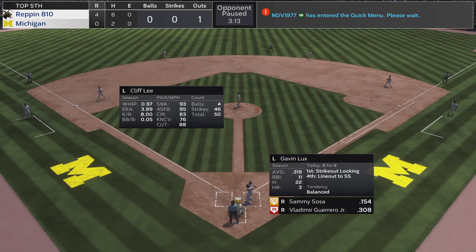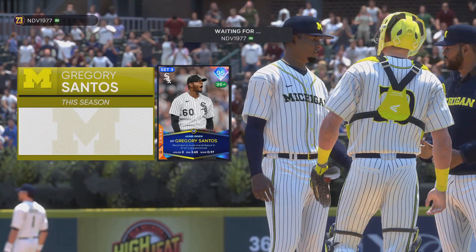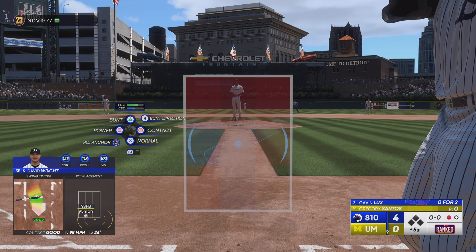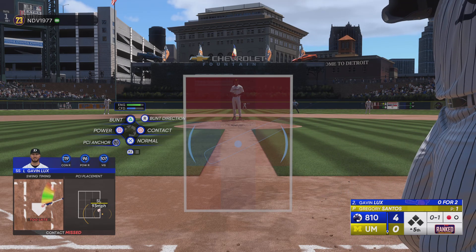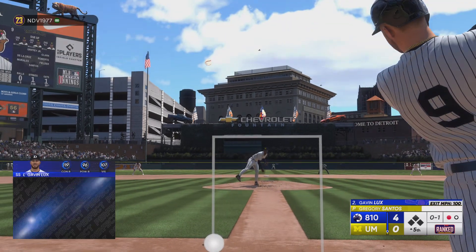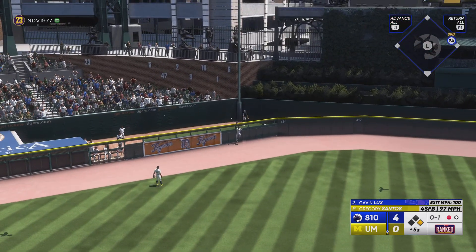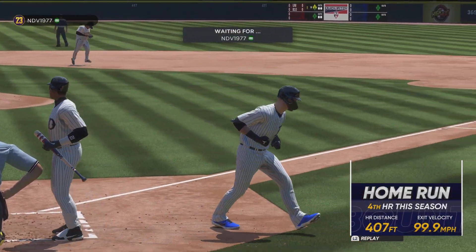And now the shortstop, Gavin Lux. That is cut on and missed — strike one. And that one hammered. Griffey drops a step, ranges back, looking up — and boom goes the dynamite. They do it again. Back-to-back homers, and they boost their lead.